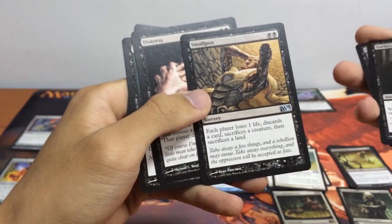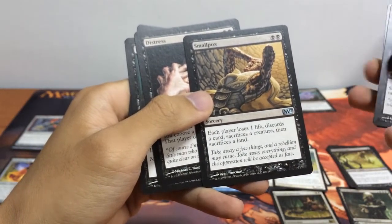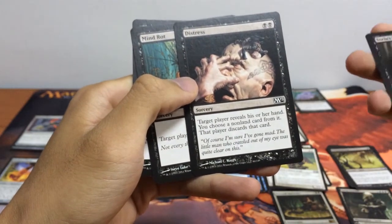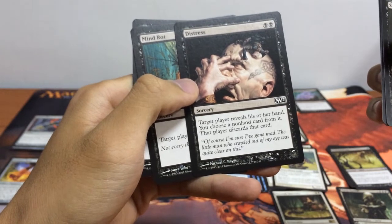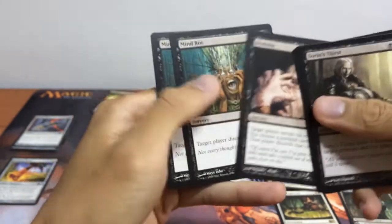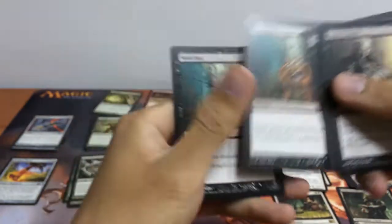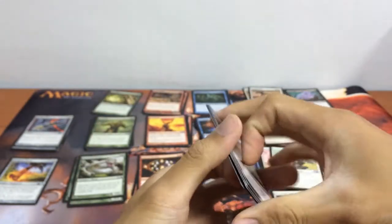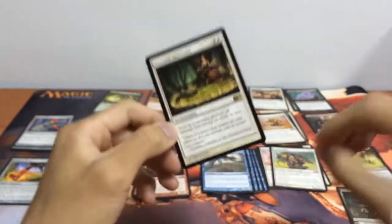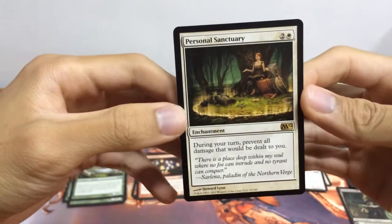Smallpox: each player loses 1 life, discards a card, sacrifices a creature, then sacrifices a land. Next we have Distress: target player reveals their hand, you choose a non-land card, that player discards that card. We also have Mind Rot. Card discarding can be really useful in Limited because discarding a big bomb might just mean that you won the game.